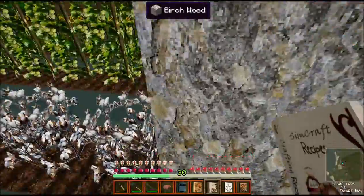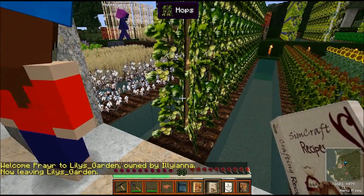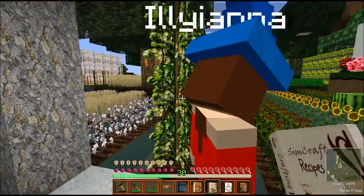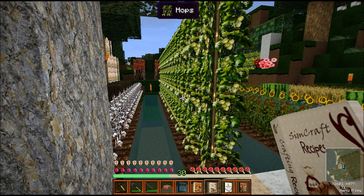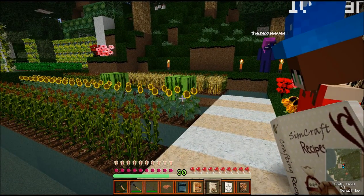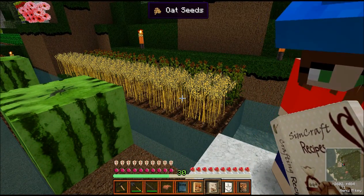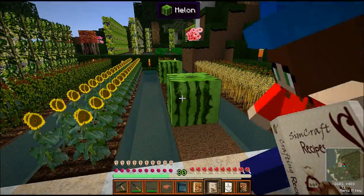We also have some cotton, which is part of the SimCraft mod, as well as hops, which give you the ability to make different types of ale and wines. And there's the fermenter. There's a link on the wiki that breaks down some of the recipes. As far as the fermenter goes, it's another machine I'll cover in more detail later. And corn, of course, which can give you more recipes to eat. And we have oats as well.